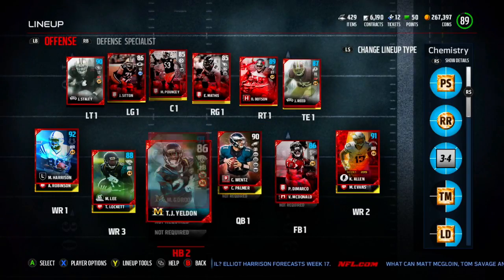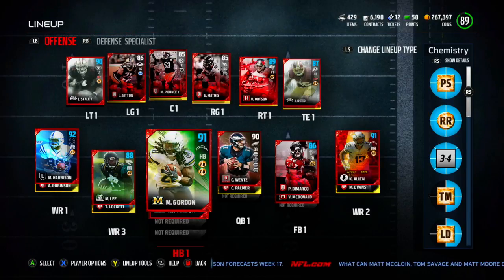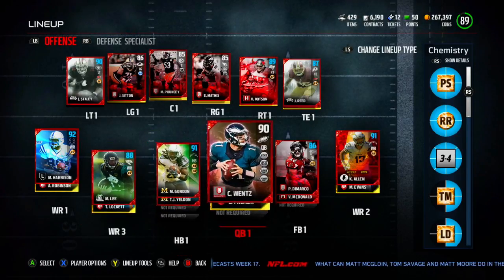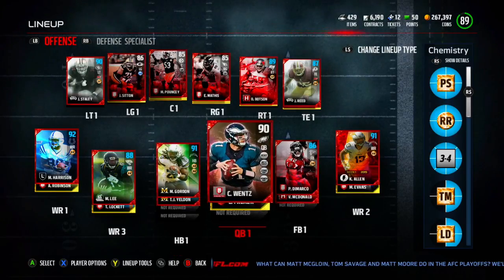We got this Melvin Gordon. I kept TJ Yeldon just to have as a backup, but we have this 91 Melvin Gordon now. And we have this Patrick DeMarco just to get the bruising back chemistry with him. Everything else in the offense is the same.